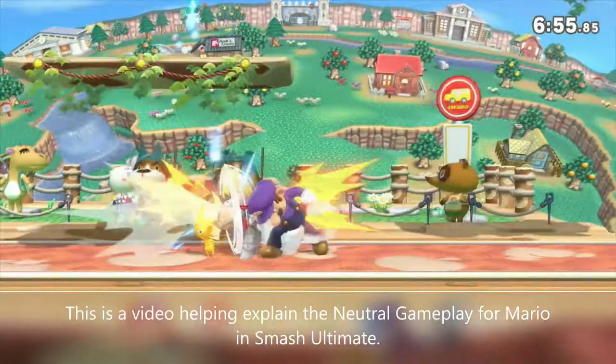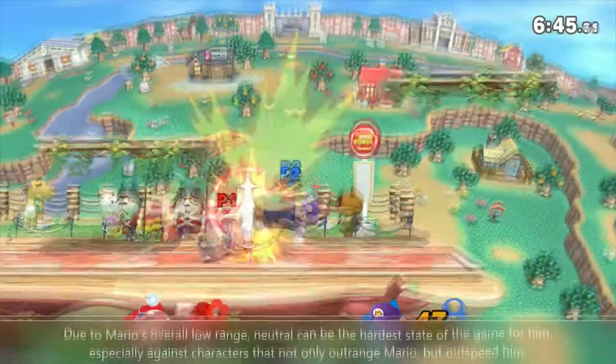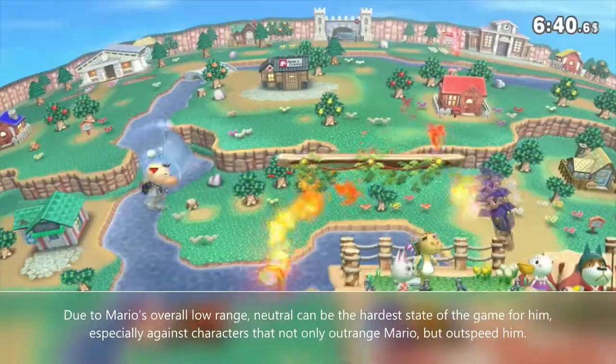This is a video helping explain the neutral gameplay for Mario in Smash Ultimate. Mario is a character that a lot of the time has to play neutral based off of how his opponent aims to both avoid his extremely strong combo starters and keep him out. Due to Mario's overall low range, neutral can be the hardest part of the game for him, especially against characters that not only outrange Mario but outspeed him.